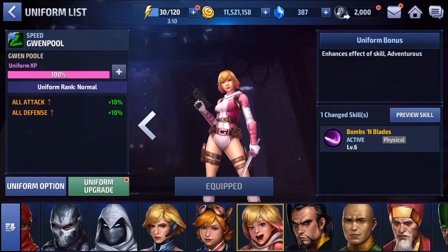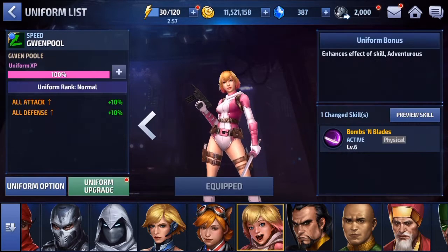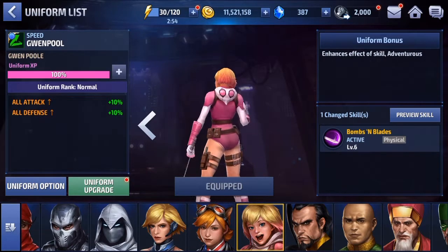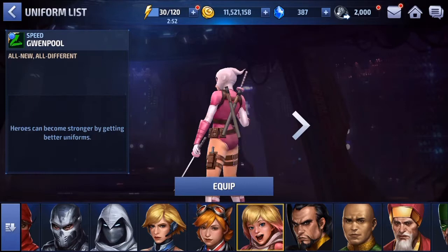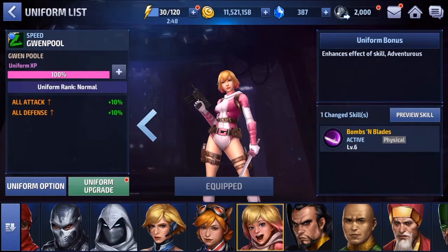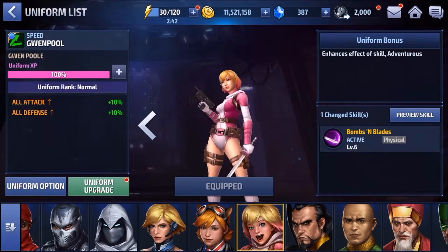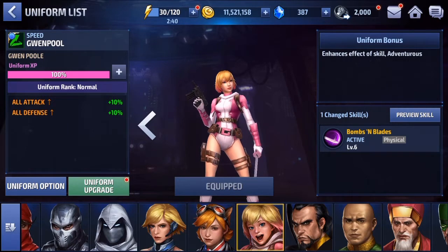So we have Gwenpool's uniform, which is just Gwenpool. There's not much change to the uniform in terms of how it looks. Basically, she just takes off her mask. Here's her original, the all new, all different — here she is basically just revealing her face. The only thing that's really changed is she does not have the swords on her back. The shadings have changed a little bit, the shaders on the uniform, but that is about it in terms of the uniform's look.